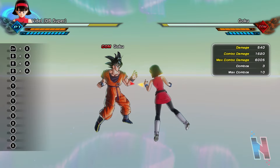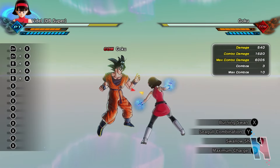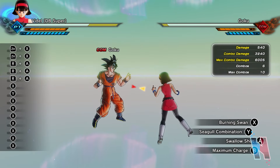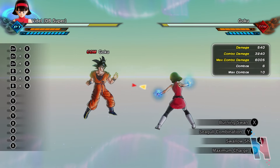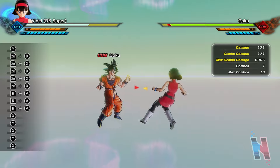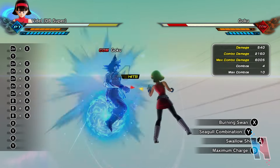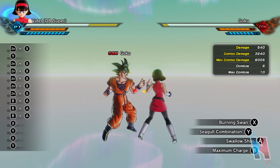Now her move: Burning Swan — that sounds powerful. It's like the Kikouken move. That's 1,620. Is it chargeable? Yes, it absolutely is. Fully charged it deals 3,240. No extra properties afterwards.